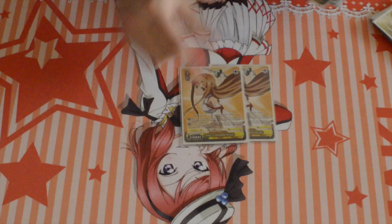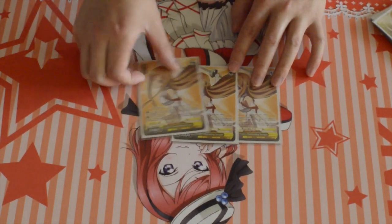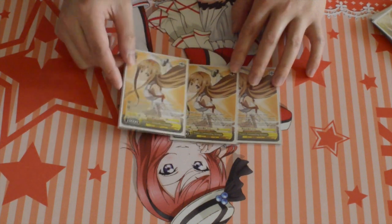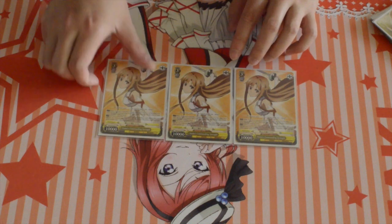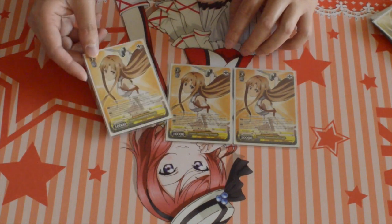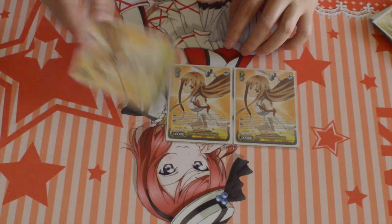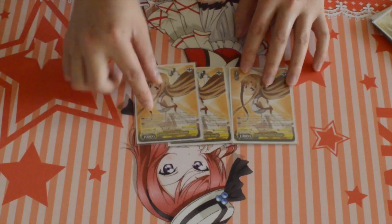For level 3, we have 3 Asuna's Commanding Strength. On play, heal — and then when she attacks, you can pay 1 and discard a card to give all your avatar nets 500 and a soul. So, a really situational game ender. But if you're about to refresh, you can pay out climaxes or even ditch climaxes with her. She's not the best, but she's not the worst either.